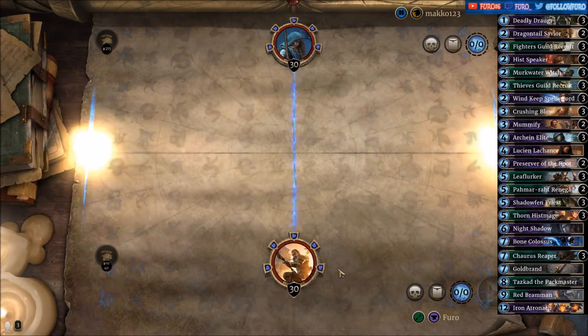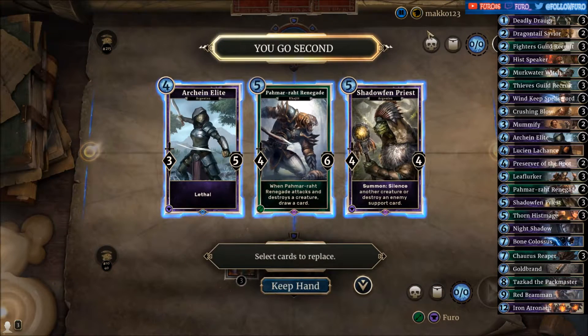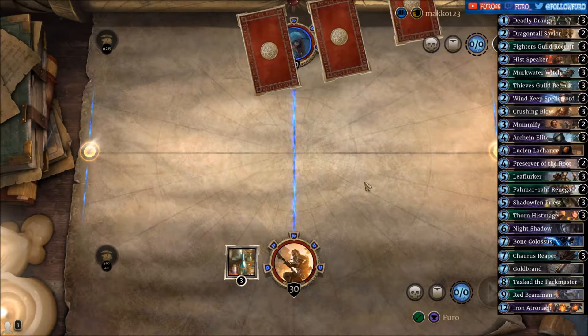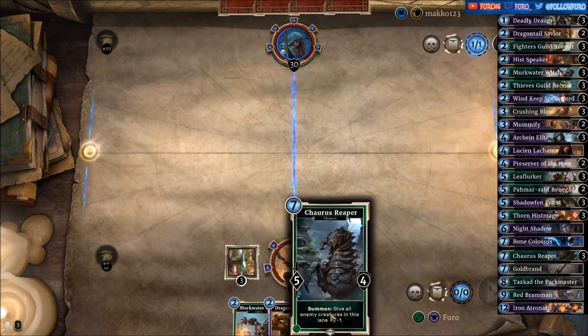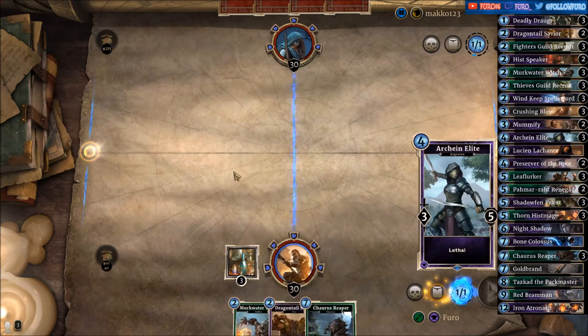Back with game 2, and that's the Mage. Control Mage is a hard matchup, so hopefully he's not playing control. Mirkwater Witch, Dragontail Savior, and the Reaper — the Reaper is not a good card. Those two are pretty good for the start.